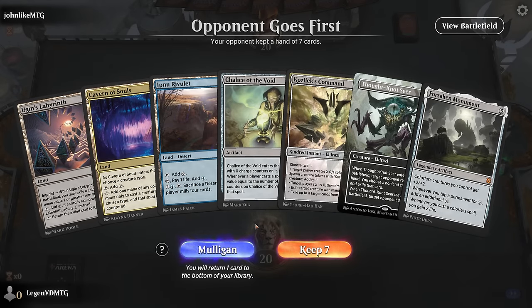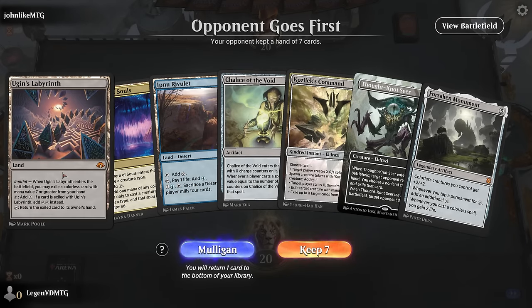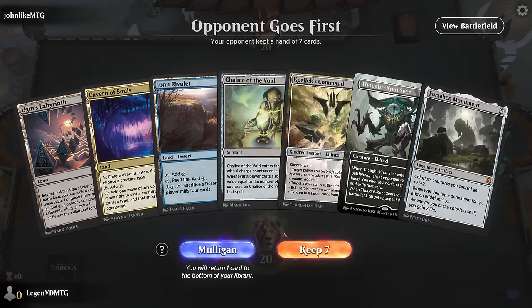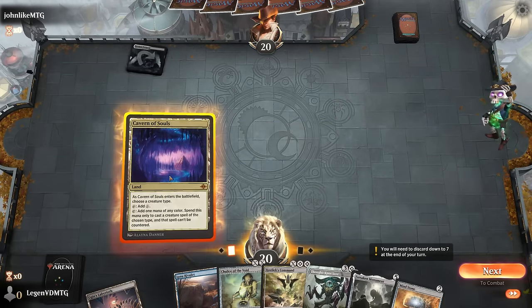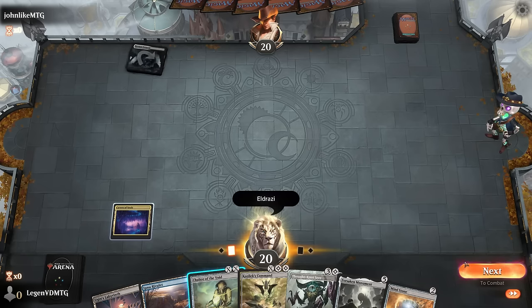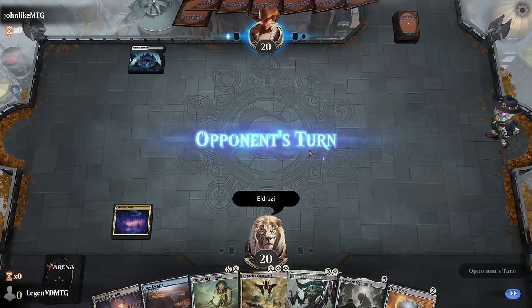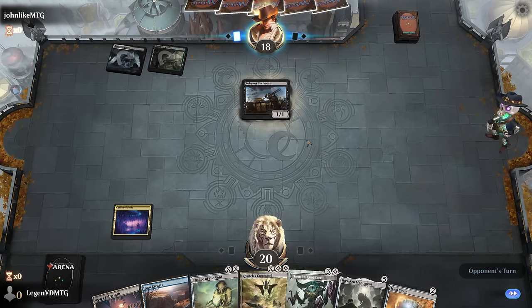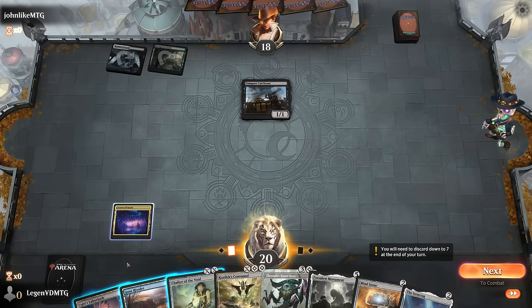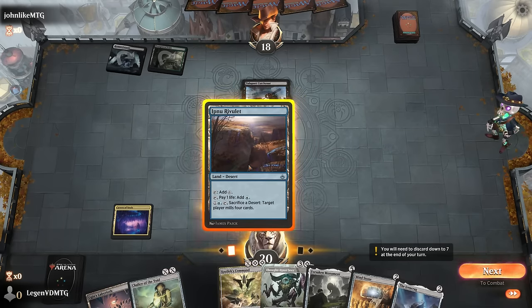Game 2: we're on the draw and don't have a 7-mana card to pitch to Ugin's Labyrinth, but maybe we'll draw one in time. We keep the hand. Opponent names Eldrazi on Cavern and plays a Cutthroat. We probably play Mind Stone; opponent didn't play a one-drop so Chalice on one isn't that important right now. Could also go for Ironclag first.